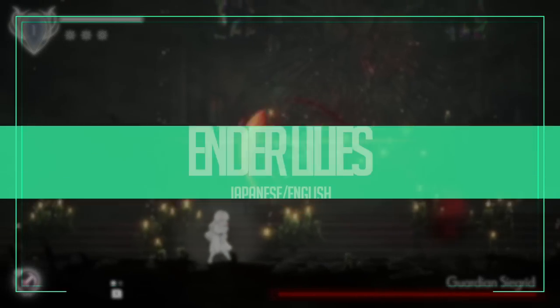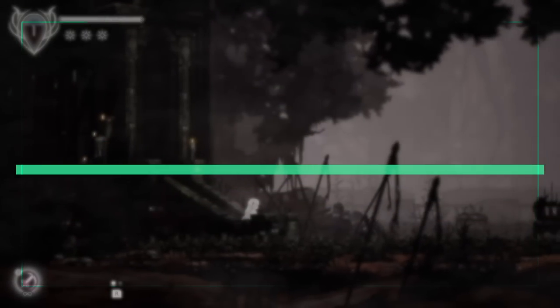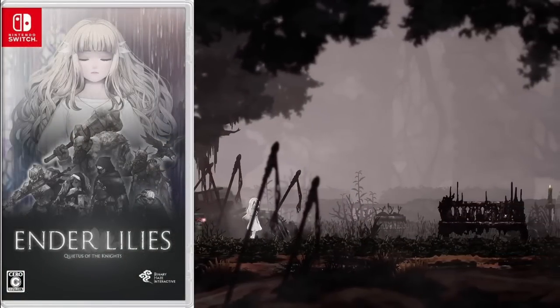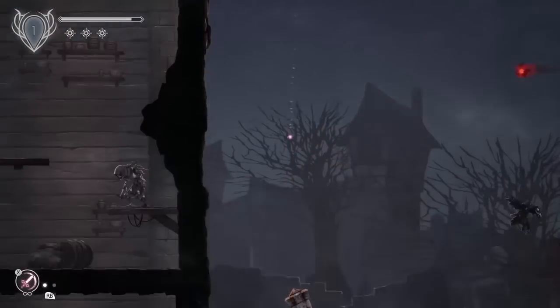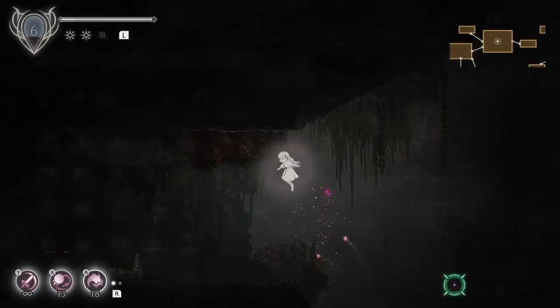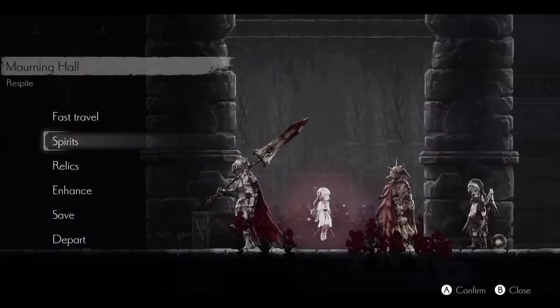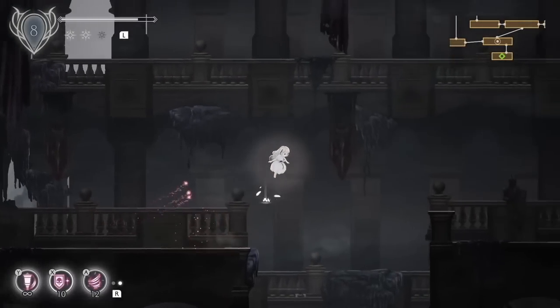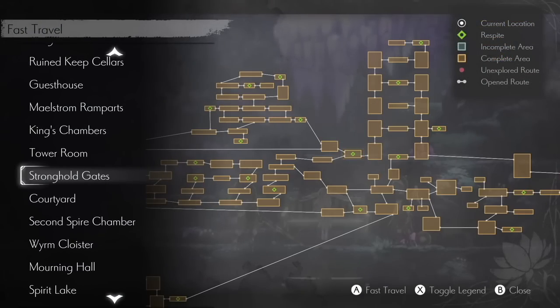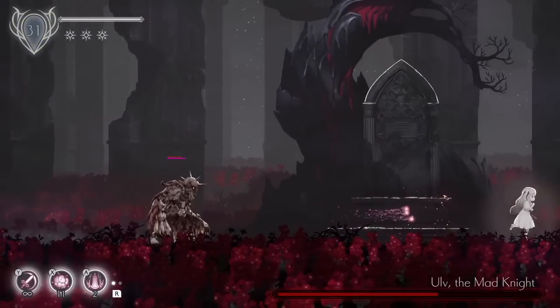Ender Lilies — I forgot to bring this up last week when I talked about its Limited Run distribution, but it is getting a Japanese release this week with English, and there's a collector's edition as well, so it's actually a decent option. You'll probably get it much earlier than Limited Run, although sometimes they can be pretty quick with distribution these days. Links are below if you fancy this version.